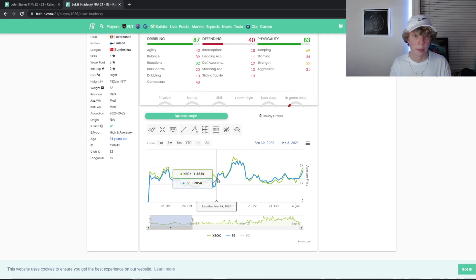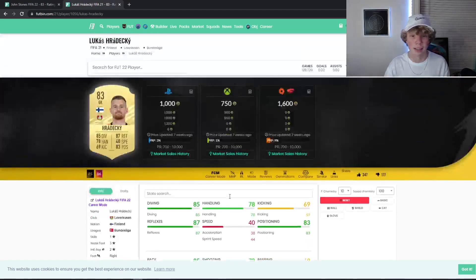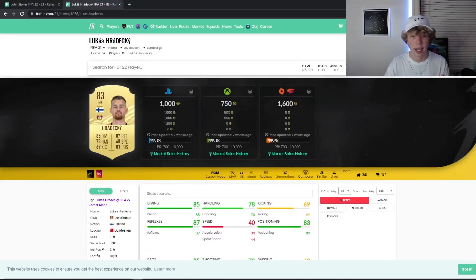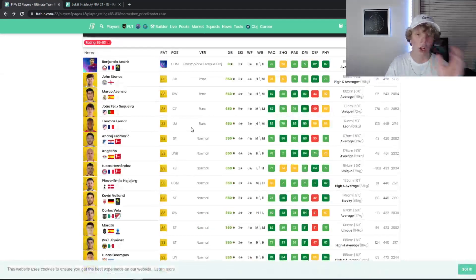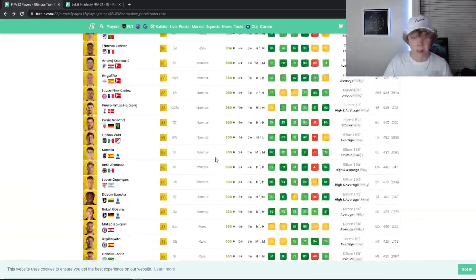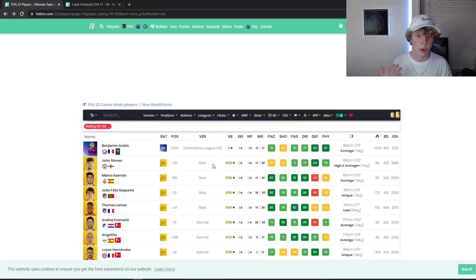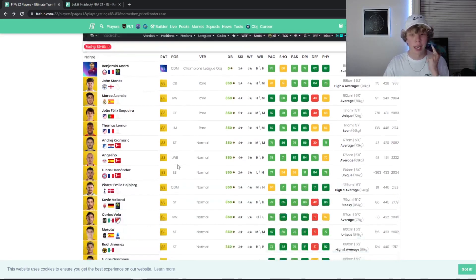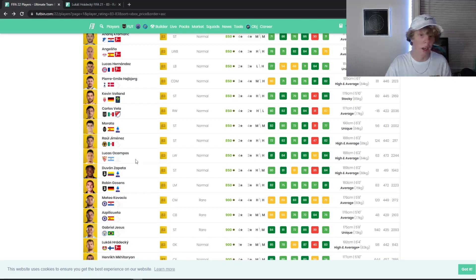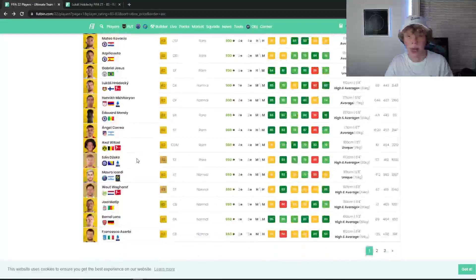As we go into this month, people are going to be investing and content creators are going to be advising investing in these cards based on what we saw last year. 750 coins for an 83-rated card is disgusting — he can literally shoot up to 1.5k with an SBC, so that's doubling your coins. Look how many 83s there are under 1k. I really think 83s under 1k are a very safe bet. Center backs, left backs, right backs in good leagues and good positions go up way more — like Acampos, left wing, Argentina at 850 coins. Very cheap.